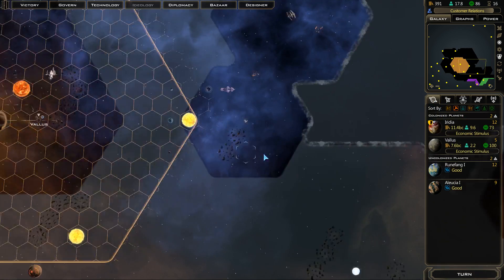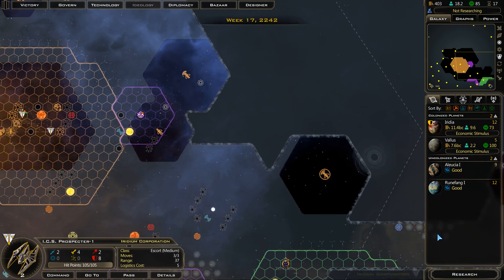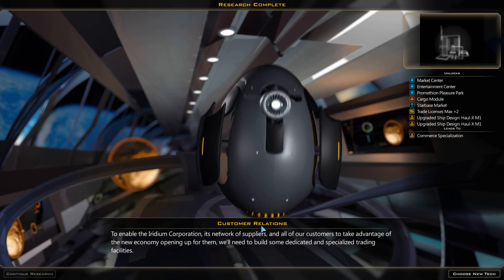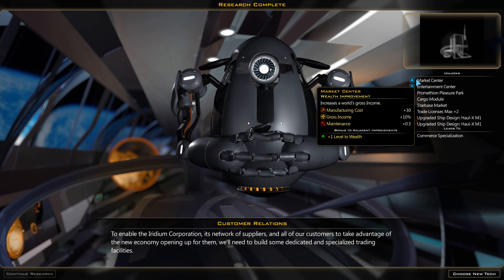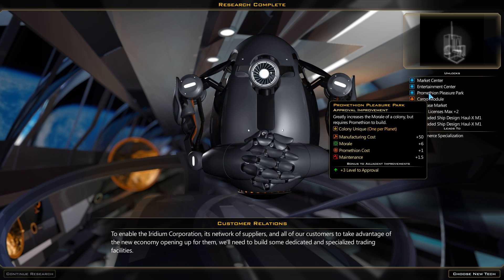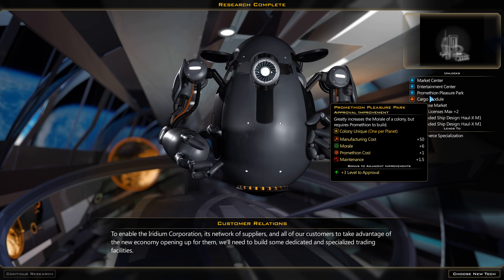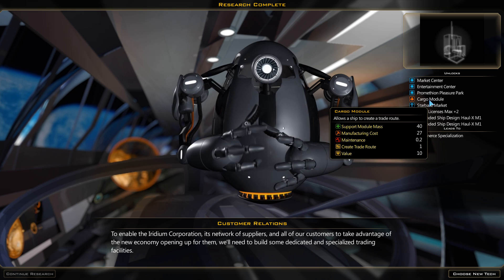So that was just the one shipyard. I feel like we're starting to get a hang of how things are working out here. It's going alright. Let's go ahead and end our turn. Got some new research complete — Customer Relations. We now have access to the market center. We also have the entertainment center, which we should probably build on the capital. The Promethean Pleasure Park — that's a lot of morale, also 1.5 maintenance per turn, which is quite a bit. And now we can create trade routes.